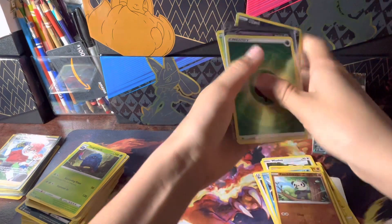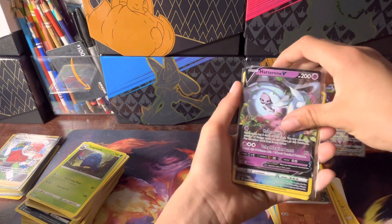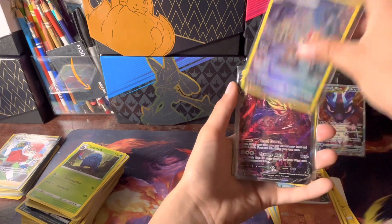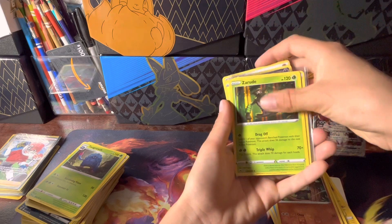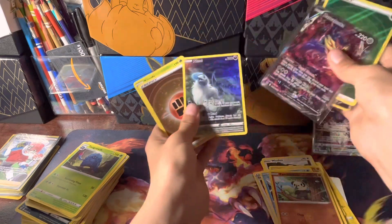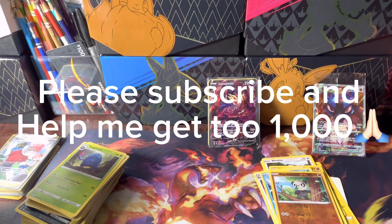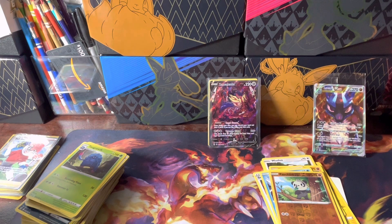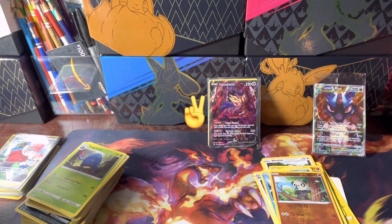Let's do a quick little recap — it's not too good of an ETB, but it is what it is. Hatterene V, Magmortar, Zamazenta V — needed that. Absol — didn't need that. And I think maybe I need this third one but I'm not sure. That's gonna do it for today's video. Thank you so much for 600 subscribers — it's just unbelievable, you guys are the best! Please go down and smash that like button, hit that subscribe button, and peace out!